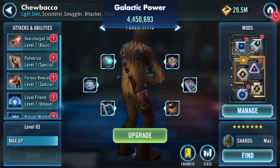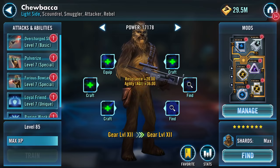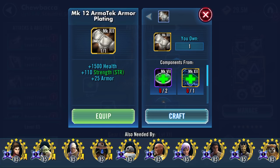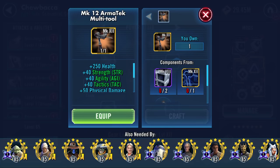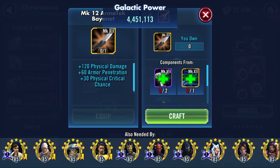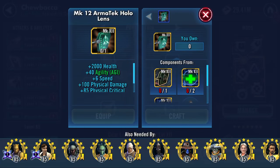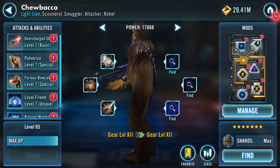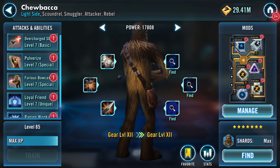Wallop that and my Chewbacca is up to gear 12. We've got health, strength, armor — let's equip that, equip that, and equip that. Whatever was there is now gone. Chewbacca gear 12 and a half! I've got a few other bits to do here.